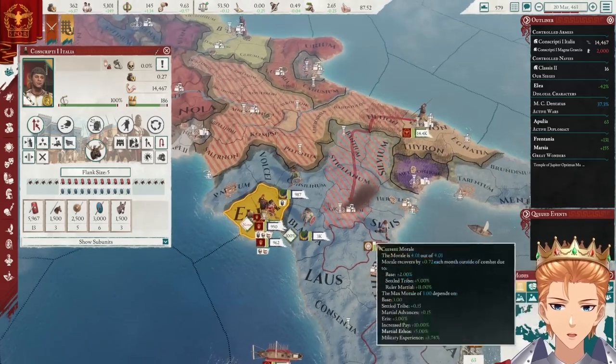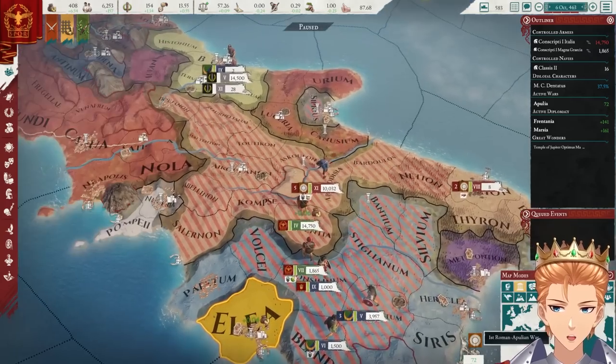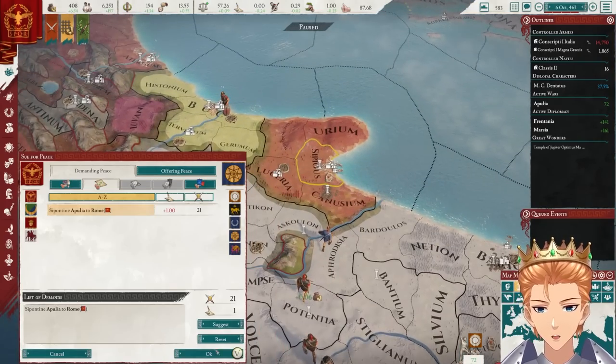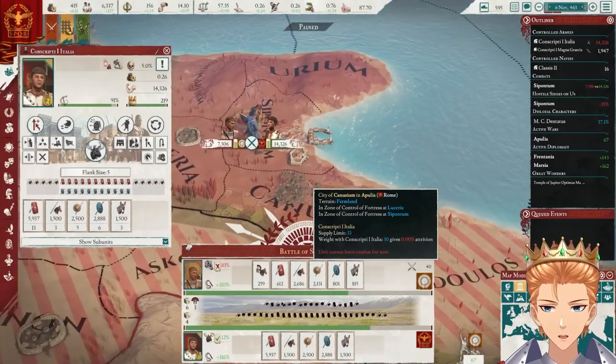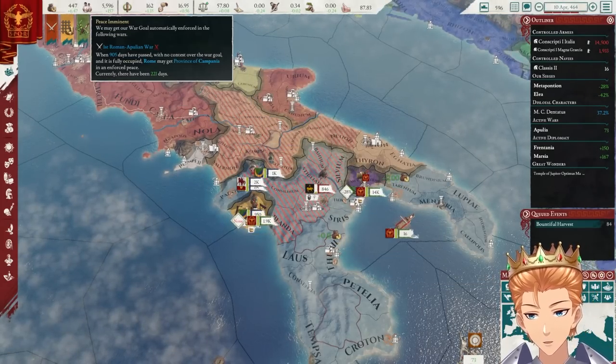I'm just trying to siege something, and these guys have the nerve, the brass, to keep annoying me. Come here, I'm fighting you. First I'm going to annex that guy — yoink. Now it has to be over for these guys, right? It turns out these city-states are kind of a huge pain.